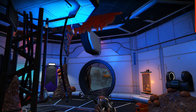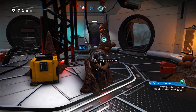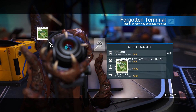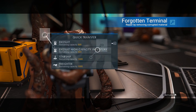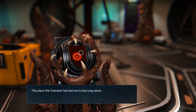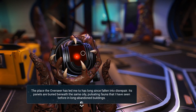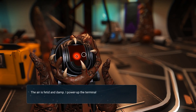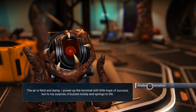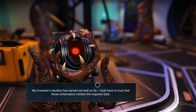So we're just going to access the Forgotten Terminal. Life support doesn't really require recharging yet, so we're going to hold off on that. Let's see what this is all about — the goop. Move that over to the high capacity inventory. User identified. Terminal active. Accessing schematics. The place the overseer has led me to has long since fallen into disrepair. Its panels are buried beneath the same oily, pulsating fauna I have seen before in long abandoned buildings. The air is fetid and damp. I power up the terminal with little hope of success, but to my surprise it buzzes noisily and springs to life. My overseer's intuition has served me well so far. I shall have to trust that these schematics contain the required data.